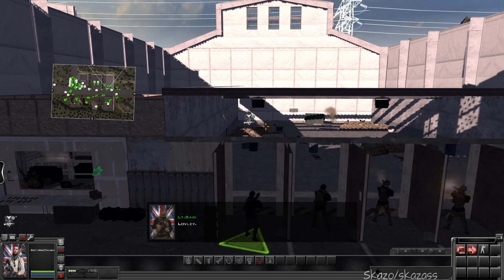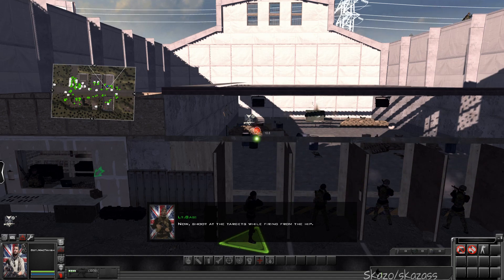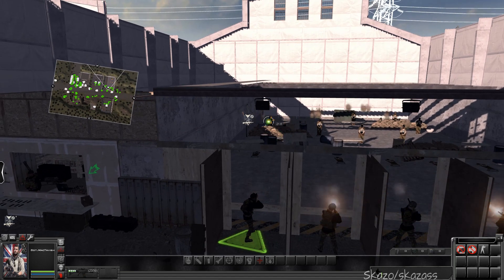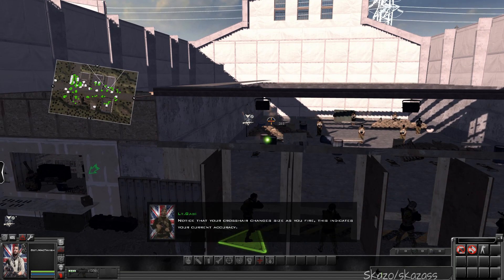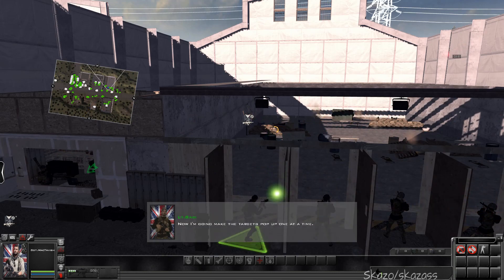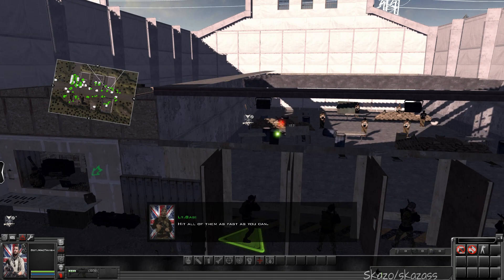Lovely. Now shoot the targets while firing from the hip. Notice that your crosshair changes sizes. This indicates accuracy — something you can't help. Now I'm going to let your targets pop up one at a time. Hit all of them as fast as you can.